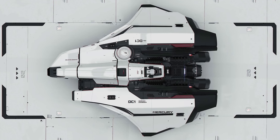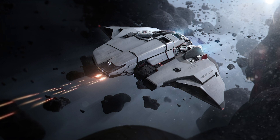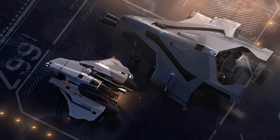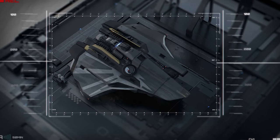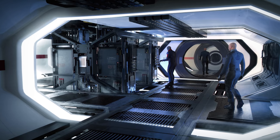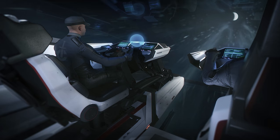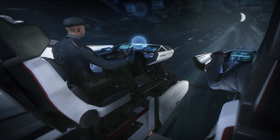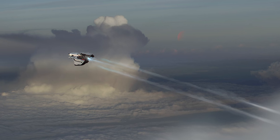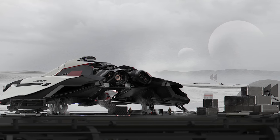Every month we have a Star Citizen ship giveaway. For October 2020 it is for a Mercury Star Runner. This highly anticipated multi-role ship is going to be great for small to medium-sized crews that want to do a bit of everything — whether that be cargo running, data running, missions, combat, smuggling, all that sort of jazz — and it's going to be in-game and flyable very soon. All you've got to do to be in for a chance of winning one is comment on any of my videos made during October, including this one. More details down below.